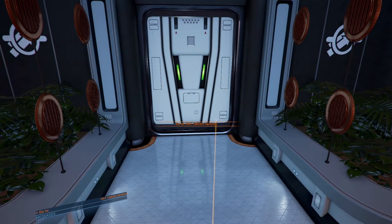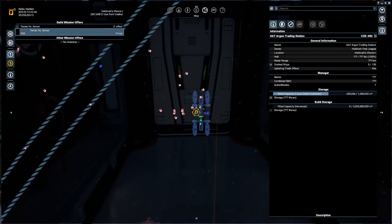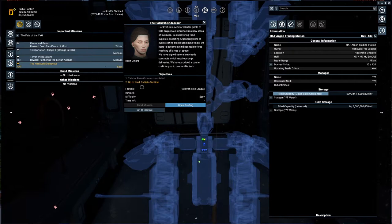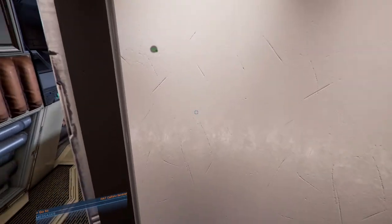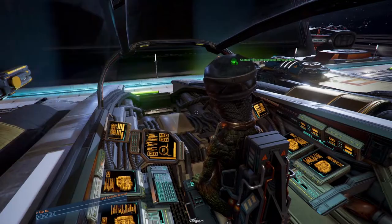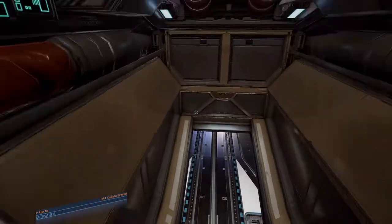Looks like we found ourselves in a mission. We have a freighter over here — let's take a look. We'll do it. What is it that you want me to do? Also, why do I go only to this ship? You are my Buzzard Vanguard but we also have another ship right now.